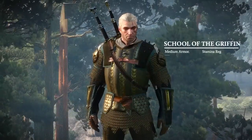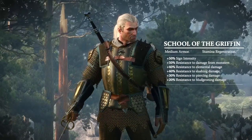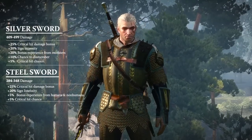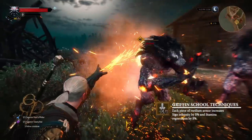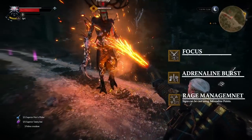The School of the Griffin — my favorite. This medium armor set provides a 50% bonus to sign intensity and resistance to damage from monsters. The blades of the Griffin provide an increase to critical hit damage and sign intensity. For those who enjoy enhanced magical capabilities, the technique of the Griffin School maximizes the effective power of signs.